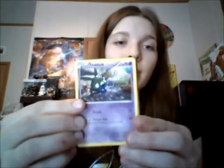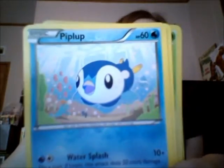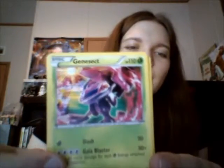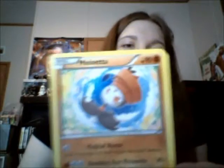So Legendary Treasures — we have Trubbish. Let's put the cards closer. Zorua. It's Piplup. Swablu. Ooh, Genesect — very nice. I believe I already have him, but it's a holo and it's a very nice card, I just like the looks of it. And we got Meloetta — very nice. I forgot to look up the different types, but that's another rare.